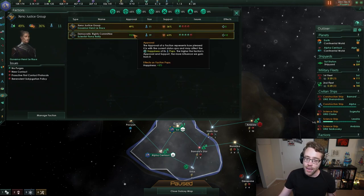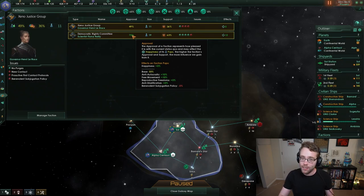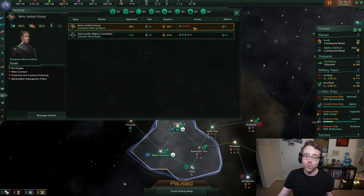The approval numbers on the left show how supportive the factions are of you — how much you've done to appease your factions. This number is generally based on the happiness of your population across your entire empire and whether you have actually addressed the issues of each faction. These issues, shown as pips, tell you if you are running your empire the way that the faction expects. You can see under 'Issues' what each issue is and what you can do to remedy it.